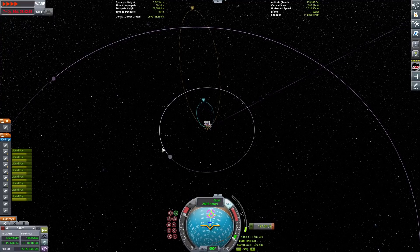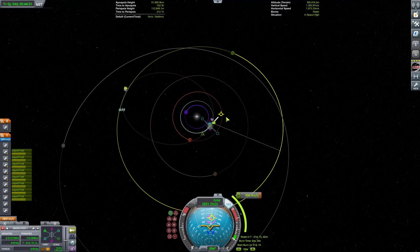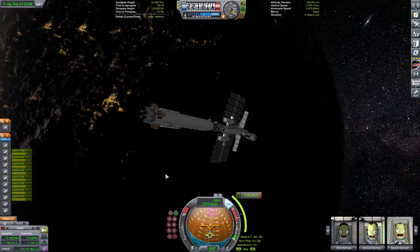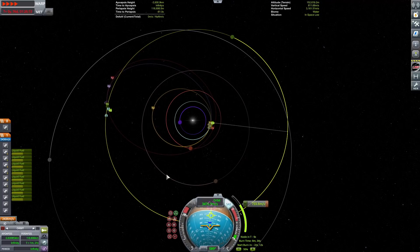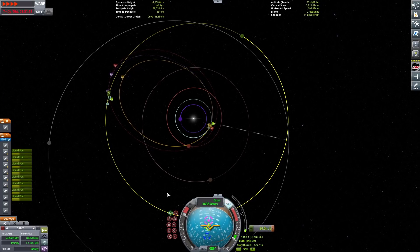Where are we going in the Jool system? We can't go to Tylo because of thrust — we just can't, and we can't refuel at Tylo. We can't refuel at Laythe either, so Laythe isn't really an option. So we're going to either go to Pol, Val, or Bop — and we're going to Val.